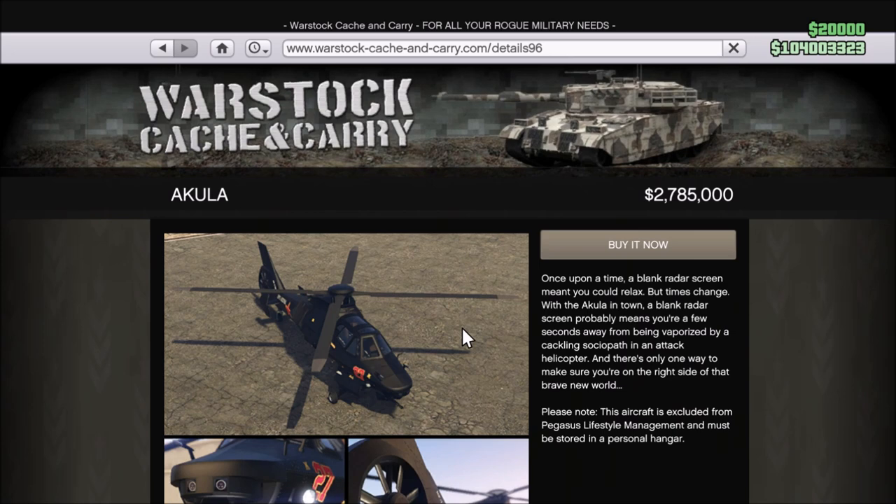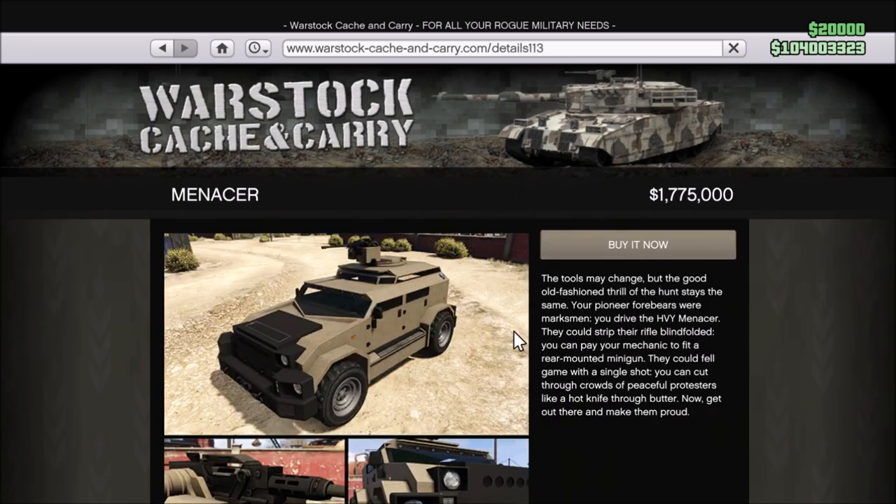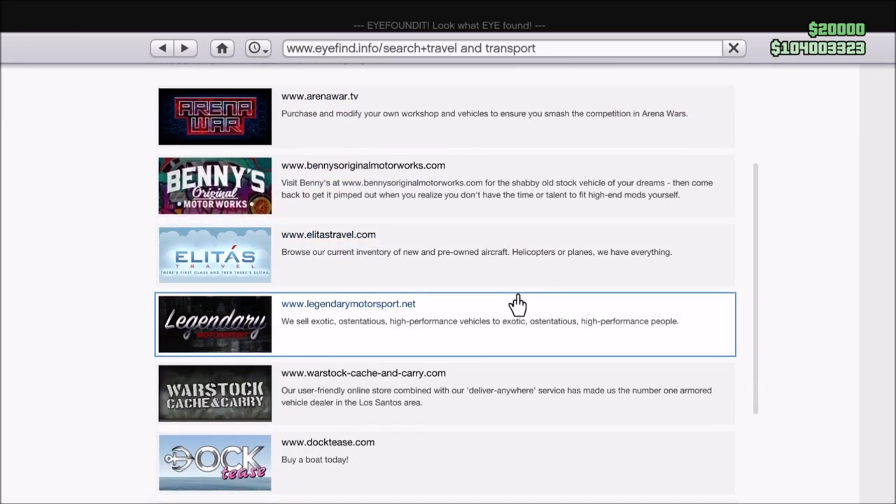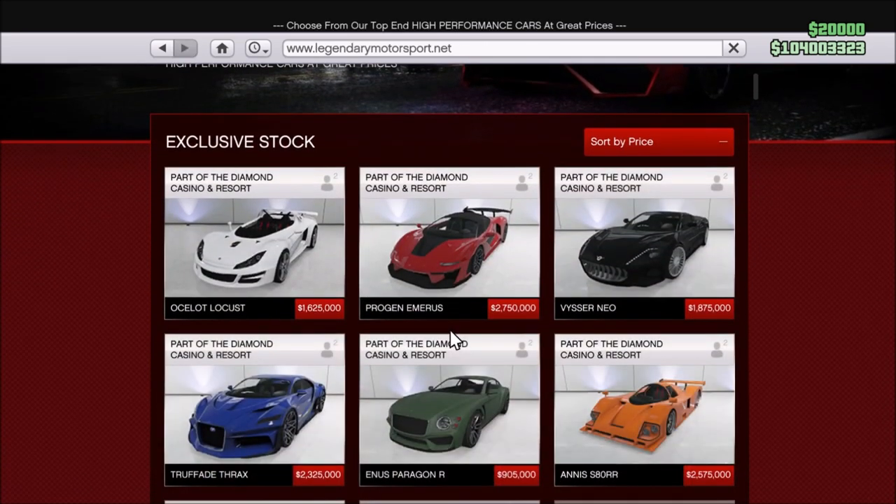If you're a Twitch Prime member, you can receive 75% off the Akula Helicopter and the Menacer. Definitely pick up the Akula — that's a very good vehicle to buy, it's useful in many different situations in free mode. If you don't know what the Menacer is, it's kind of a cross between the Insurgent and the Nightshark, although I believe it has a little less armor than the Insurgent, so keep that in mind. And just like other weeks, you'll get an additional 10% off everything else on sale this week, so the Entity XXR, the Molotov, the hangars, the bunkers, stuff like that.